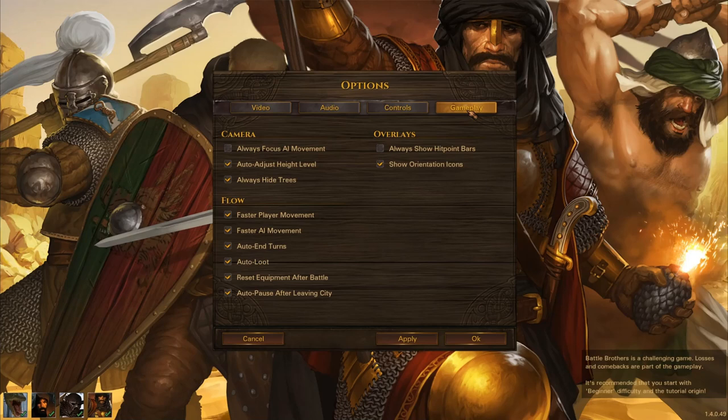Under gameplay is where you really want to focus. If you're just starting out, you probably don't want to have faster movement on, but very quickly you'll be able to understand what's going on in the battlefield, and turning this on will save you a lot of time. This is important if your people are switching their gear around — if you don't have 'reset equipment after battle' on, you'll go into the next battle and they may not be equipped properly. Time, like they say, is money.